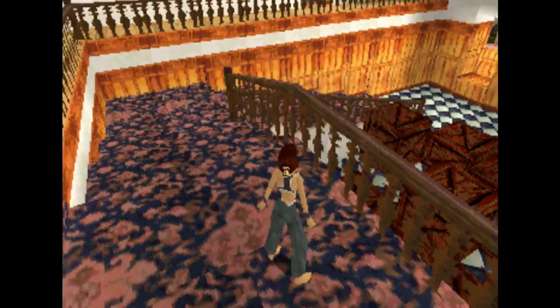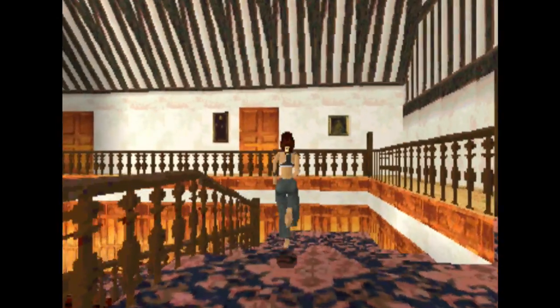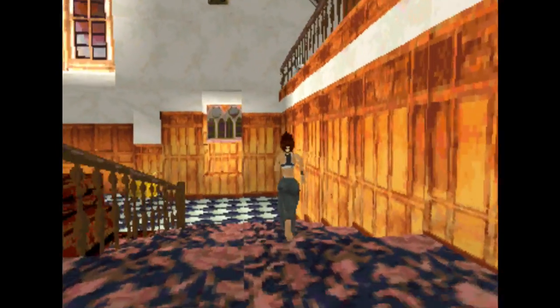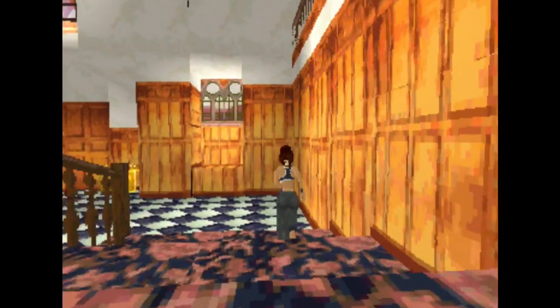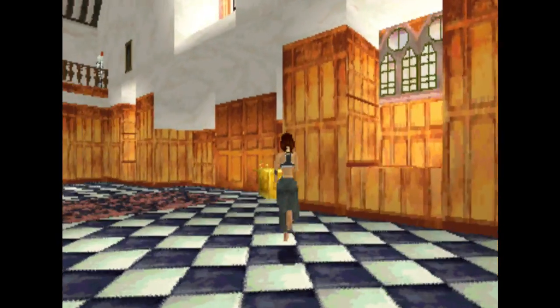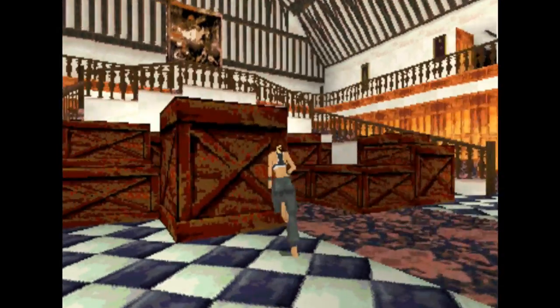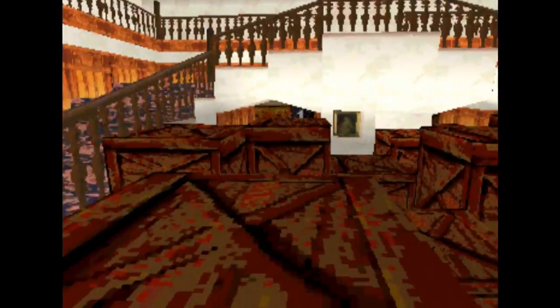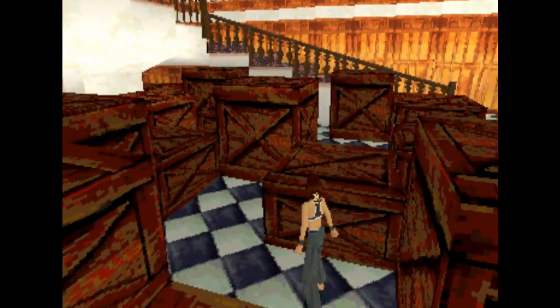All that money and you've still got a crap carpet. We're in her home somewhere in England. Press action while still pressing forward and she'll vault up onto a crate. So we're walking through the basics and learning how she moves — I mean, how much stuff have you got if you need this many crates?